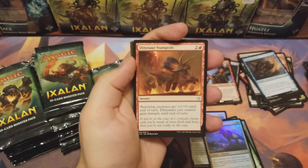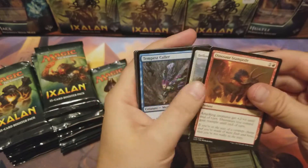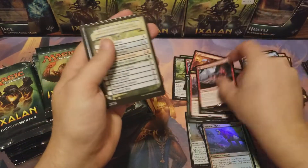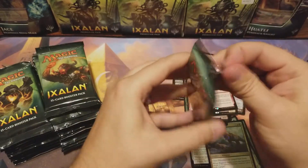Dinosaur Stampede, Bellowing Aegisaur, Tempest Caller, and Vance's Blasting Canyons — I thought we pulled that already! Yeah we did, what the heck. It's gonna be one of those boxes — start repeating itself.